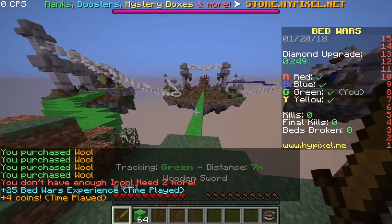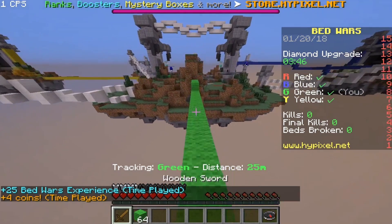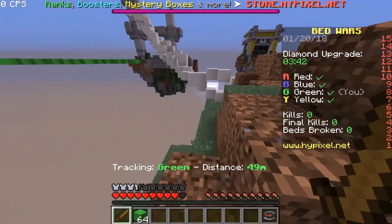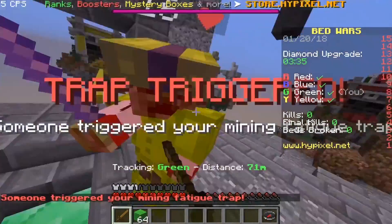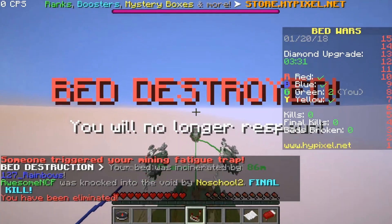Oh, we're switching to wood. This is so much better defense — not, because this is not good defense at all. Wood is horrible defense. If it's one layer, if it's like 10,000 layers it's fine. But any one-layer defense minus Obsidian is a very bad defense. Well, that's probably a good thing I got off. Bed destroyed, and I lost.